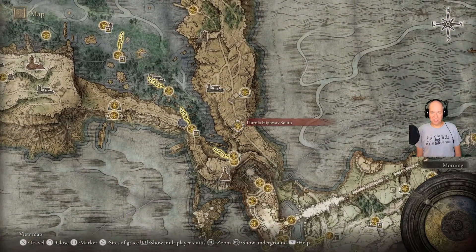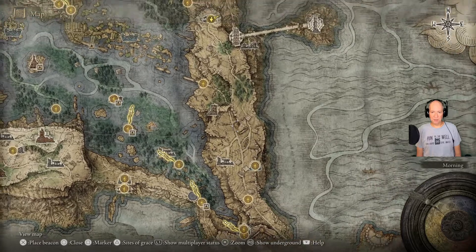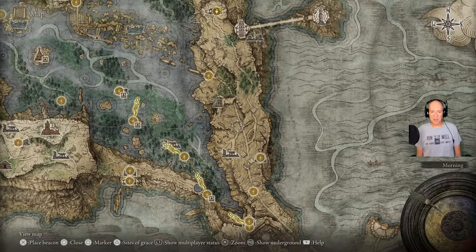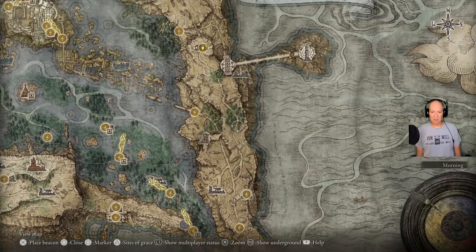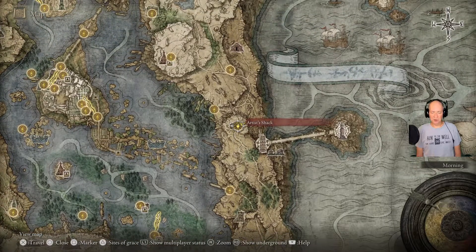If you're able to start here at Liurnia Highway South, that's a fairly easy checkpoint. Or if you start here you can come up here, but anyway the idea being you ride along this path until you get to this point, and you go up into this little plateau area over here to the artist's shack.